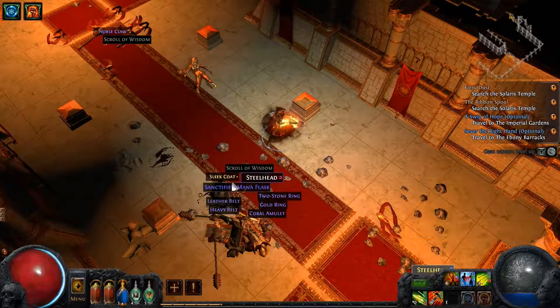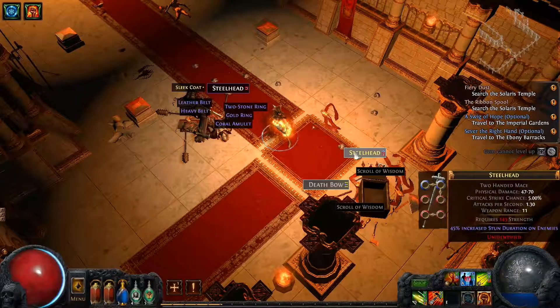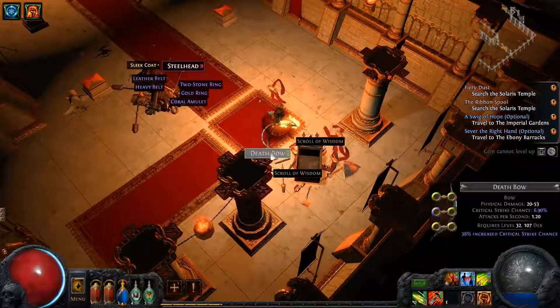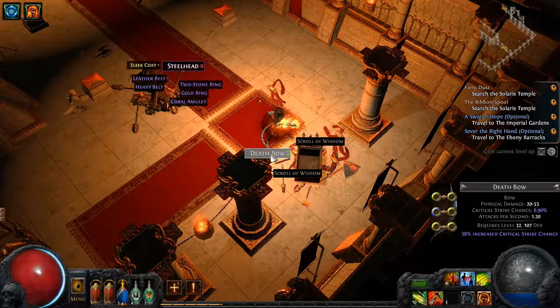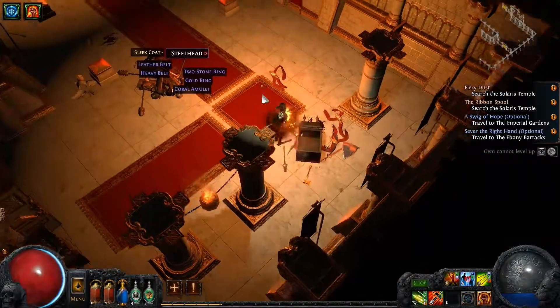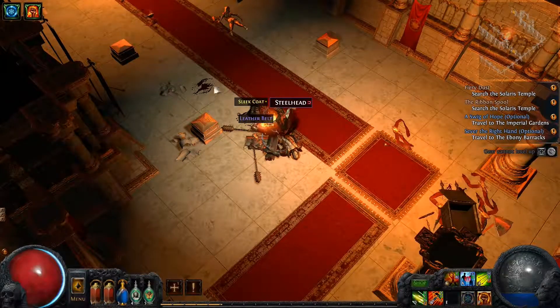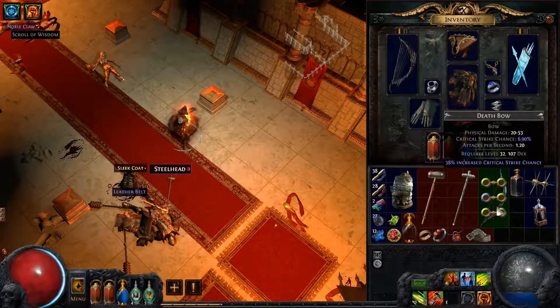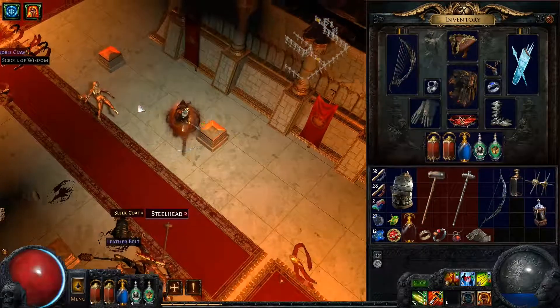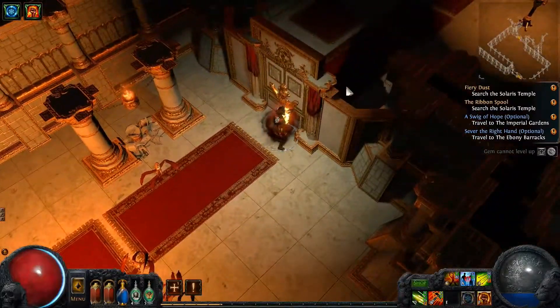Steelhead. Fourth socket. Sanctified mana flask. Another steelhead. A six-socket steelhead — and ooh, a six-socket death bow! I might have to upgrade that to see if I can get something cool. Maybe use an Orb of Chance on that to try and turn it into a unique? A unique six-socket bow would be cool. Definitely going to hang on to that — you guys let me know if I should do something with it.